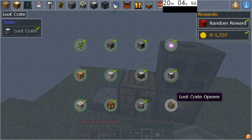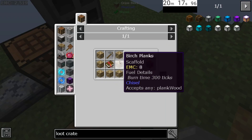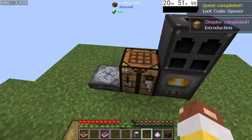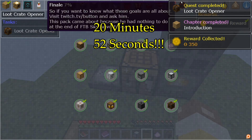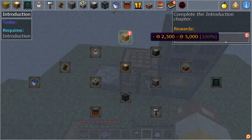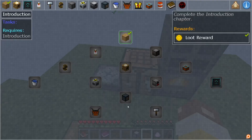Last but not least we need a loot crate opener. Remember when I said we need a quest book later? Well this is why. Then we're going to need seven planks and a stone pickaxe. Craft that up just like so, and boom you are done. Look at that — all nice and clean. We can come over to our quests, Introduction, complete the introduction chapter, and claim that reward for a ton of gold. We got 4,333 gold.